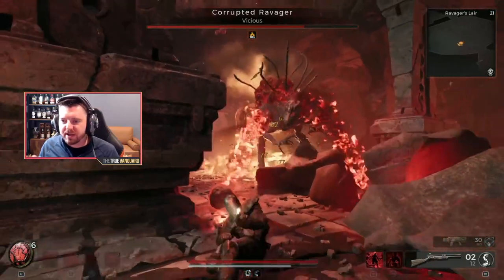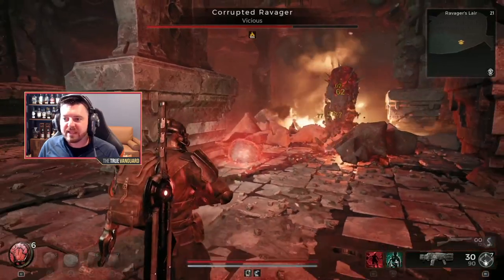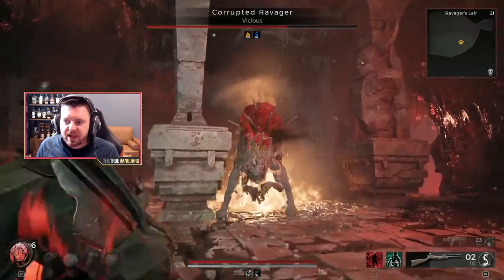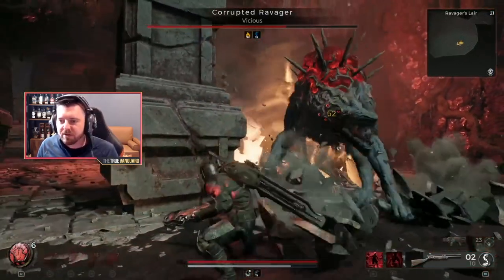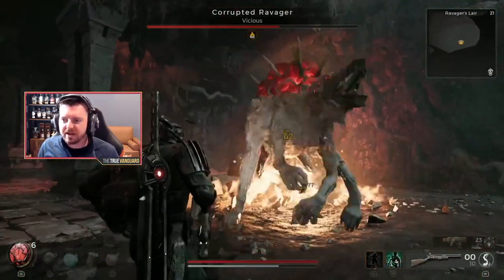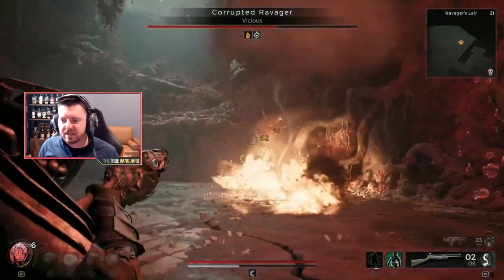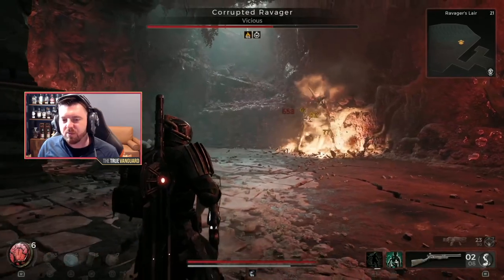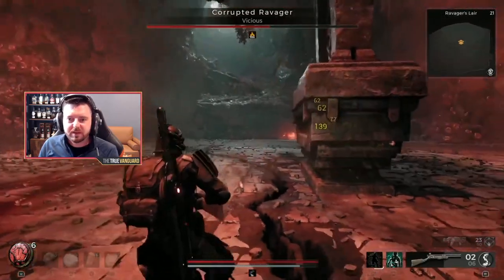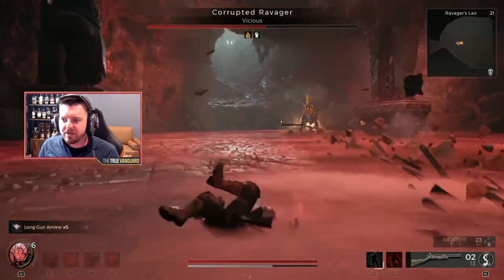You don't want to dodge the shockwave right when he does it unless you're right up in his face — if you're further away, wait for the wave to get to you. He also does an attack where he shakes off red orbs that hatch into about three of those rolly spiky guys from the area. They don't have much health, so take them out as quickly as possible. I use my secondary weapon for that because they'll often drop long gun ammo when they die.